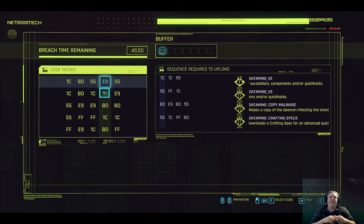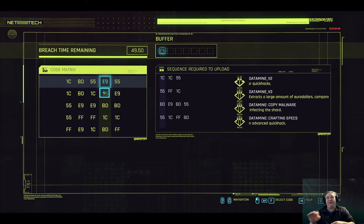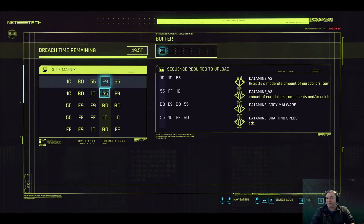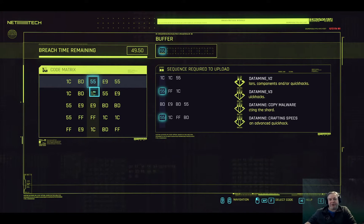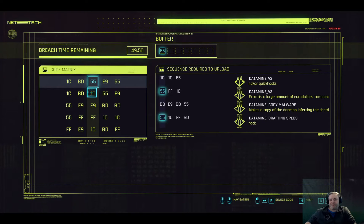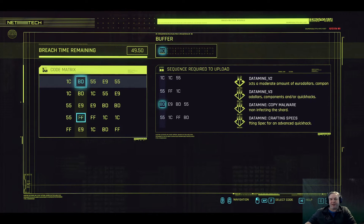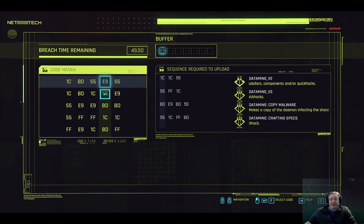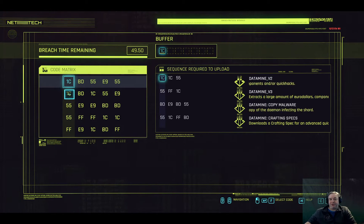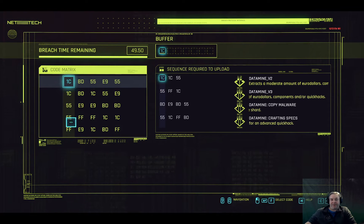The 55 also triggers the bottom sequence: 55, 1C, FF, BD. So we're now looking for 1C, since we've already hit the 55. We could go here for 1C, then we need an FF — and there is an FF, that's great. But once we've got FF, we need to go across and there's no BD. So let's go back and try the other 1C. That gives us 55, 1C, FF — fantastic.